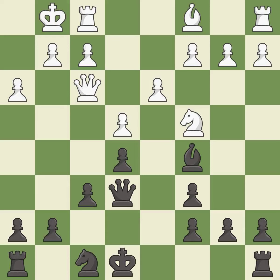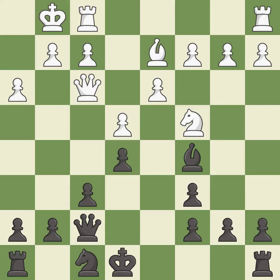This is not the best — it is an inaccuracy. This connects the rooks, which helps them coordinate together in the future. This threatens to kick a bishop. The opposing bishop is kicked by a pawn and must now move or be captured.